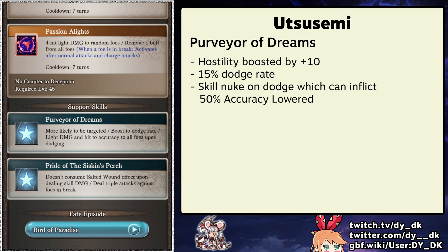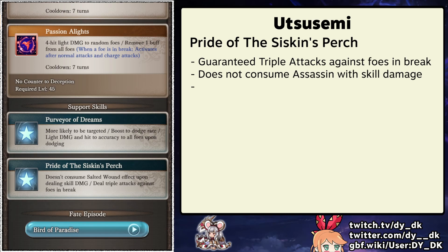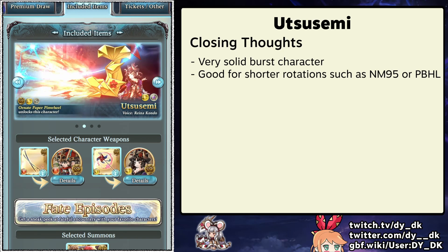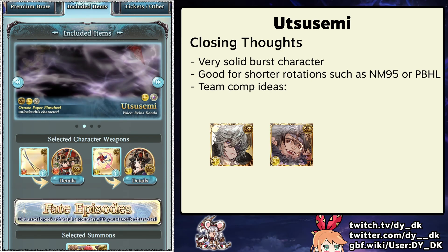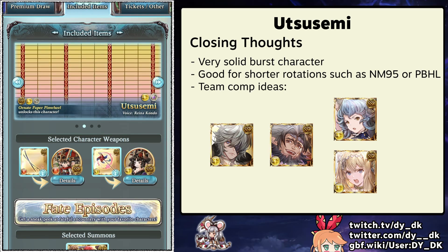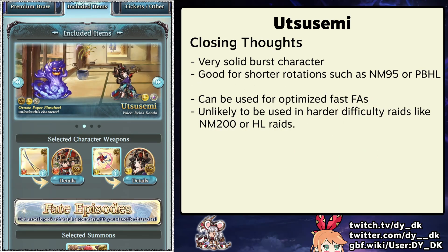Utsusemi's first passive increases her hostility and in exchange boosts her dodge rate. Upon dodging she will deal another auto nuke, which can lower the enemy's accuracy. This hostility boost will mean that in a normal party, Utsusemi will have a 40% chance of being targeted. Her second passive rounds out her kit by providing guaranteed triple attacks on the turns that matter, and also allows her skills to not remove her one-time assassin buff. Utsusemi has an incredibly cohesive kit — she clearly has a place for shorter burst rotations for things like NM95 and perhaps even PBHL. At the moment it looks like you want to use her alongside Nehan and Mugen. The final slot is usually reserved for characters like Fairy or Jon, but compared to those two, Utsusemi will be clicking more buttons while also bringing higher personal damage.